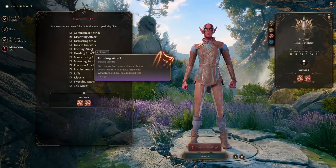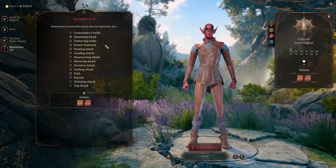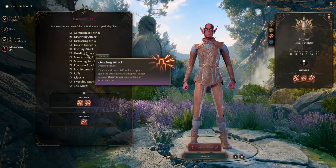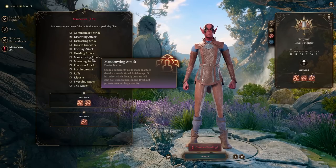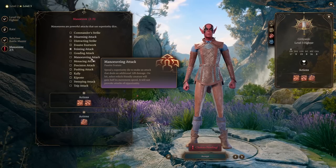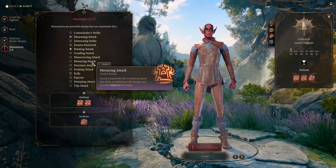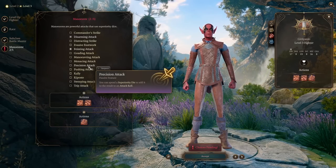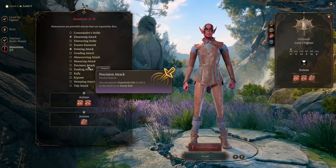Feinting Attack lets you use both your action and bonus action on a turn to attack a target with advantage and deal an additional 1d8 damage — really nice, we can definitely pick it. We can pick three maneuvers total. Goading Attack gives disadvantage to your target. Maneuvering Attack gives a friendly creature additional movement speed. Menacing Attack can frighten enemies. Precision Attack adds a superiority die to your attack roll instead of granting advantage — useful on later levels but not great at early levels.